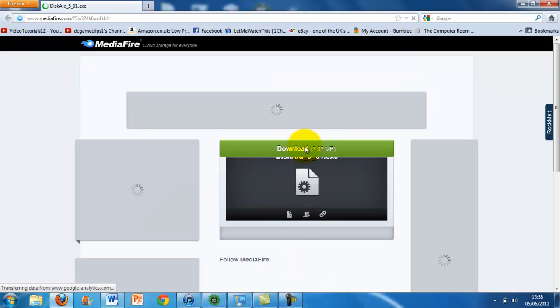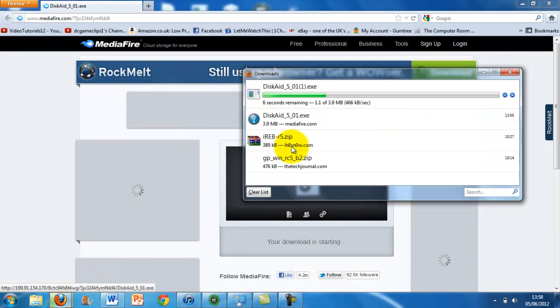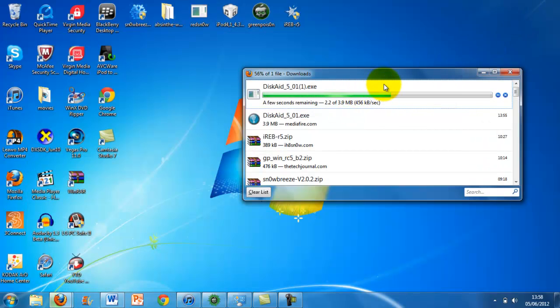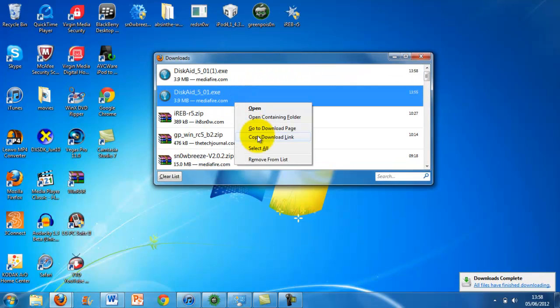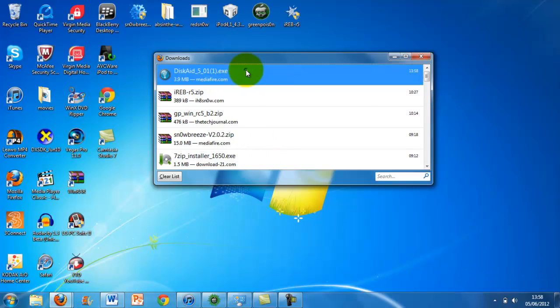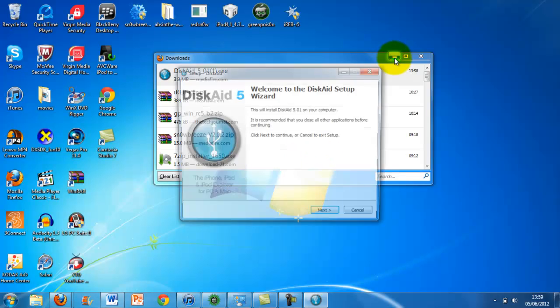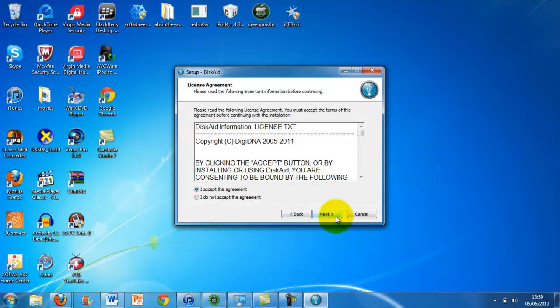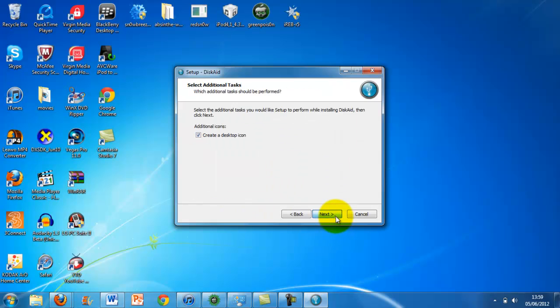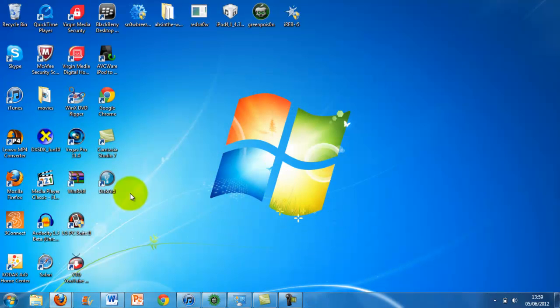I'm just going to download and then save the file and then it will do what it's doing. I did download it before, so run — you're going to press yes. It says it's going to do something to your computer — it's not. Just press accept, next, next, next, and install, then finish.